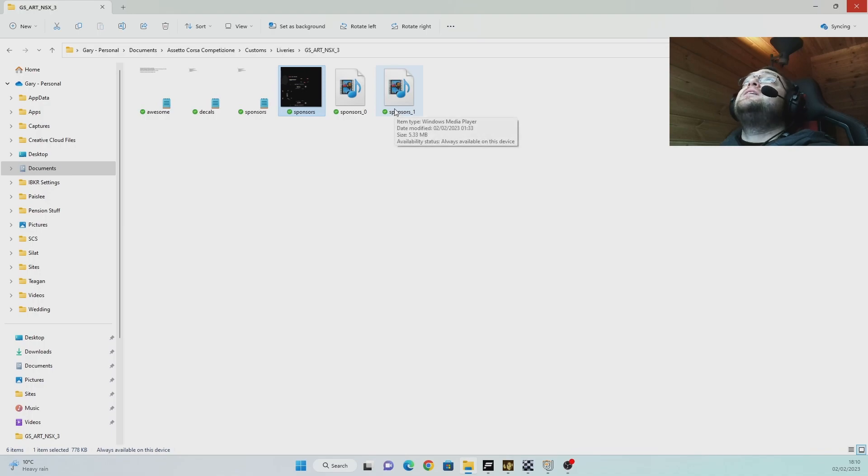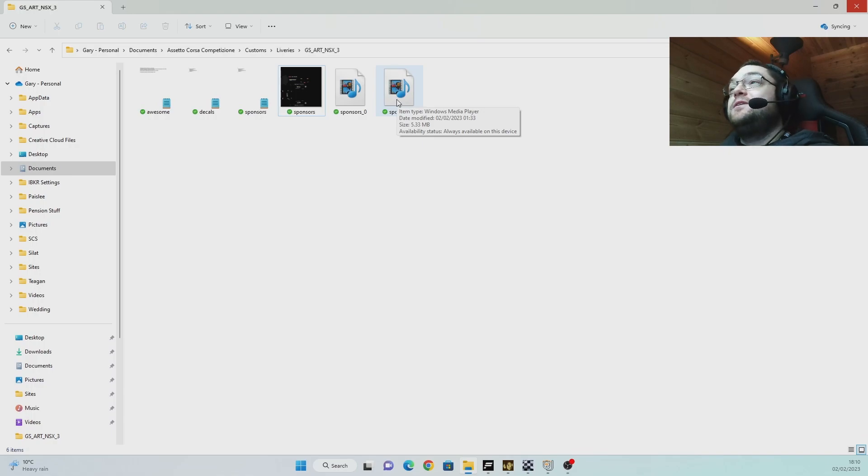If you look at the file sizes: the original is 778 KB, the showroom one is 21 MB, but the track one is only 5 MB — a quarter of the size of the showroom one. This was something Kunos introduced a while back; the idea was that anyone joining multiplayer sessions wouldn't get lag spikes because the custom livery file was very light.